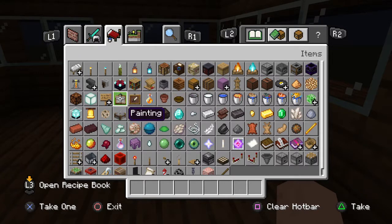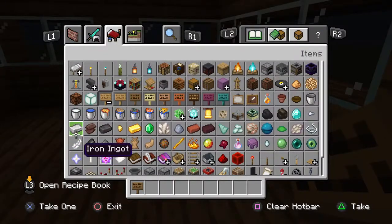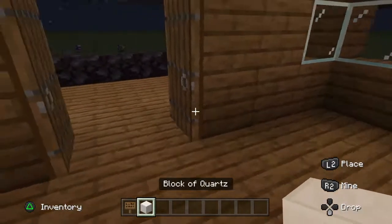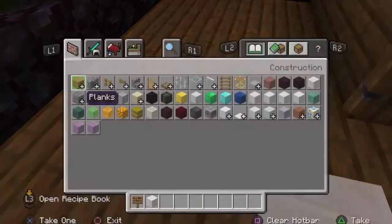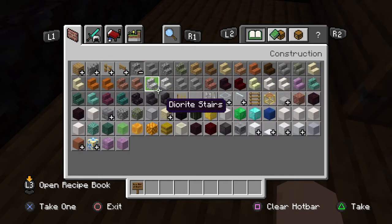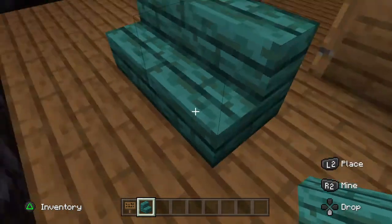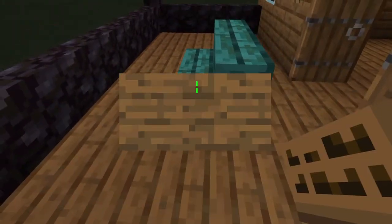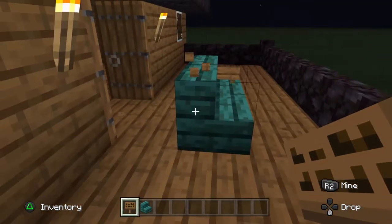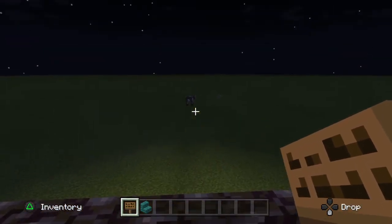What you want to do is you want to get signs — these ones. And then you want to get some quartz. Not a quartz block — you want quartz stairs, or you could have a blue one. Then put your couch like that, put it there, go up, put it on this side. And that's your couch.